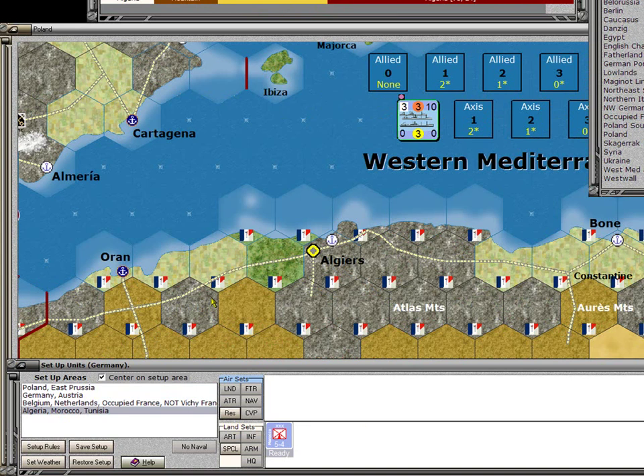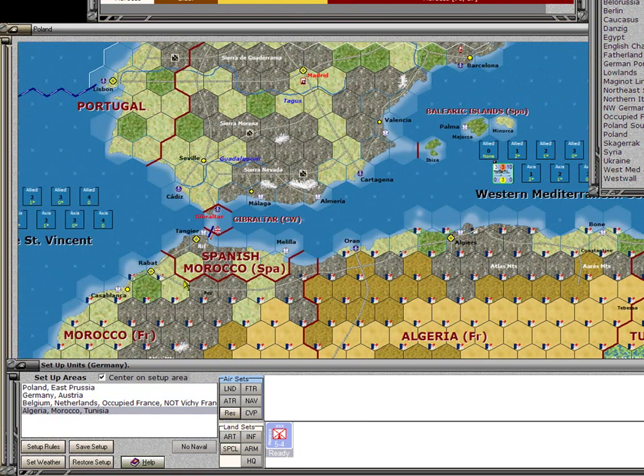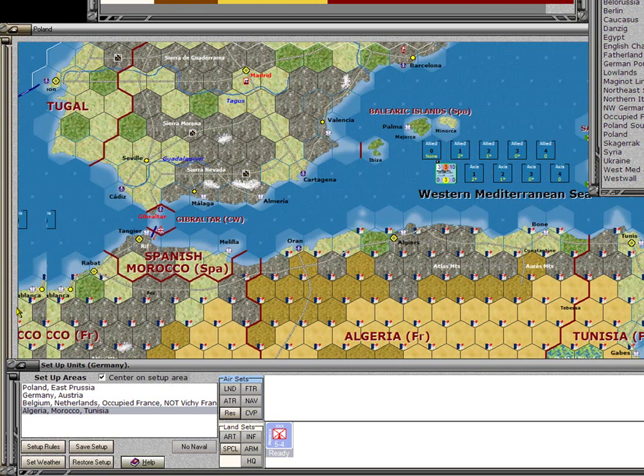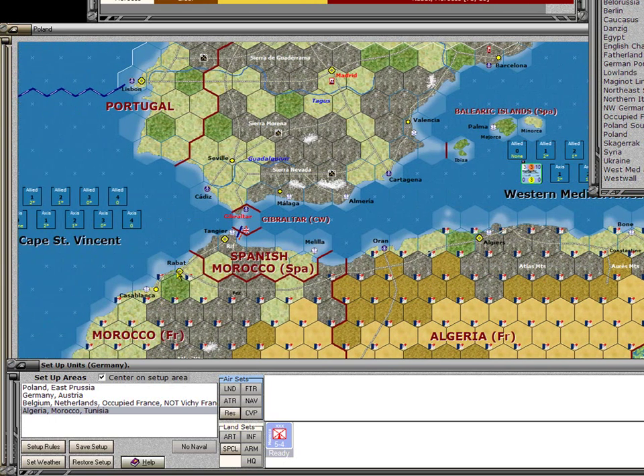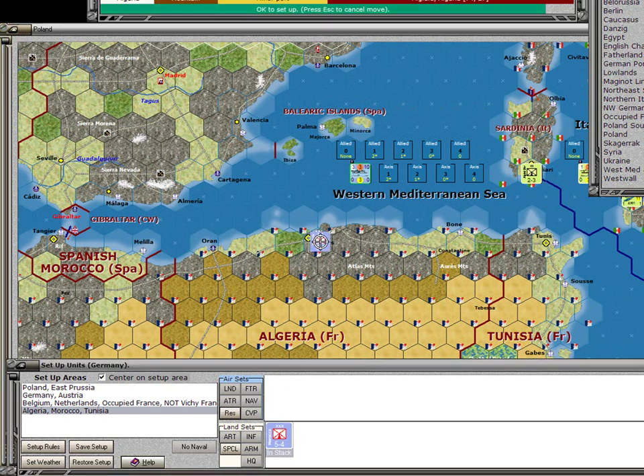Algeria, Morocco, and Tunisia has one unit to set up. Going out to zoom level 3, I can place it in Rabat, Casablanca, along Algiers, or over in Tunis. Spain controls the adjacent territory so it can't go there. Historically the threats were from Cape St. Vincent, but early in the game my concern is more for defending Algiers.